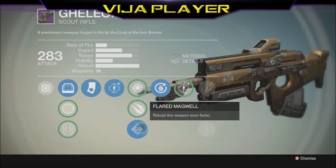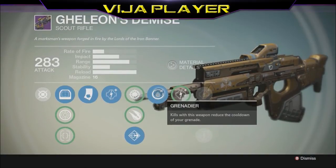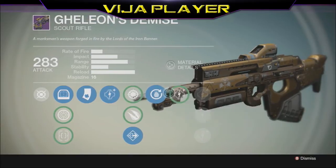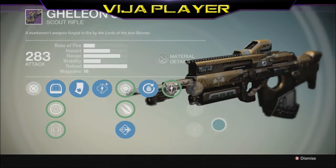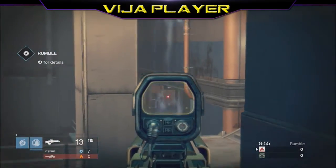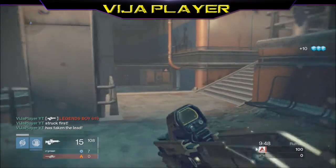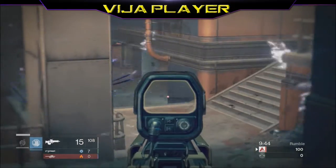Flared Magwell maxes out the reload completely. Grenadier: kills with this weapon reduce the cooldown of your grenade. The perks on this one are okay — Luck in the Chamber is good — but overall the perks aren't the greatest, especially the middle-tier ones. I'd rather have something other than faster reloads.